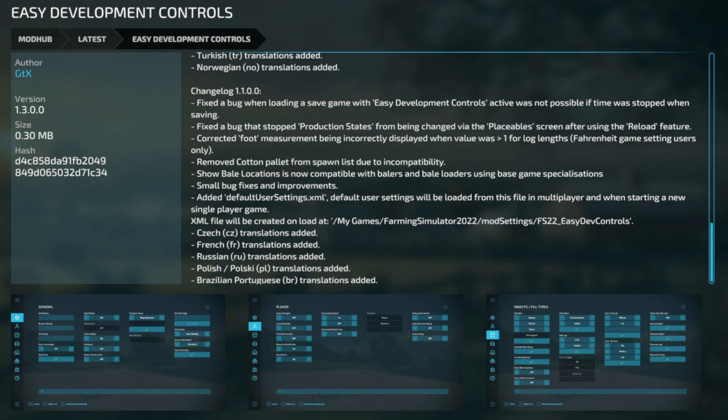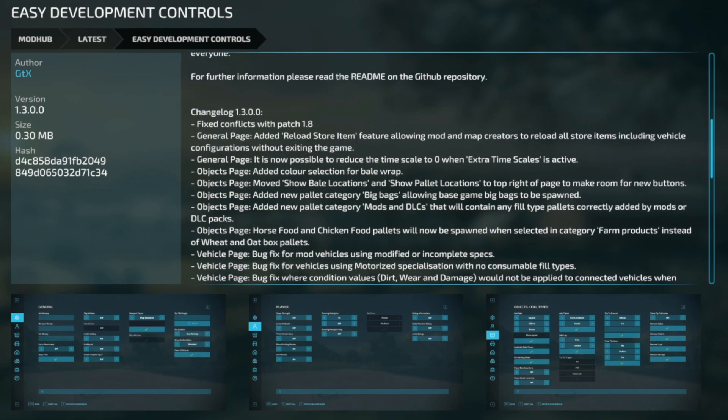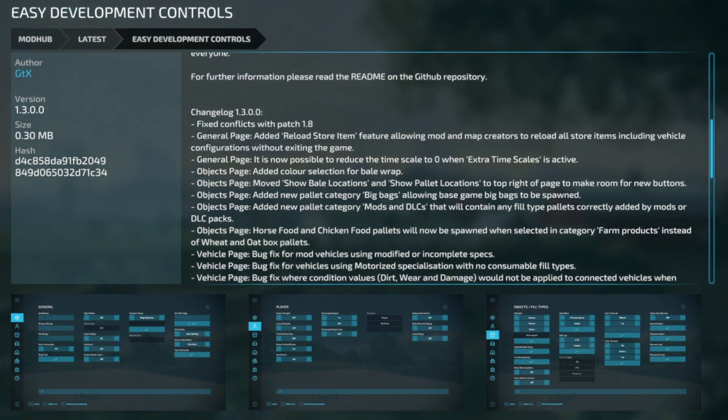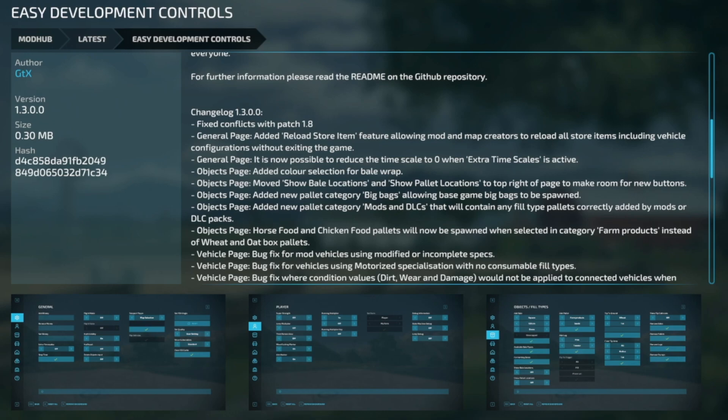Easy Dev Controls got a big update — version 1.3. Fixed conflicts with patch 1.8. General page: added the reload store item feature, allowing mod and map creators to reload all store items including vehicle configurations without exiting the game. Also added ability to reduce the timescale down to zero when extra timescale is added. Objects page: added color selection for bale wrap, moved show bale locations and show palette locations to the top right, added new palette category Big Bags allowing base game big bags to be spawned, and added new palette categories for mods and DLCs.